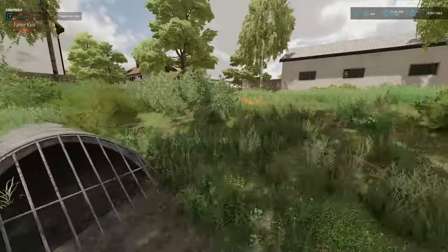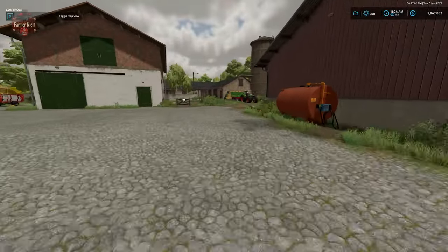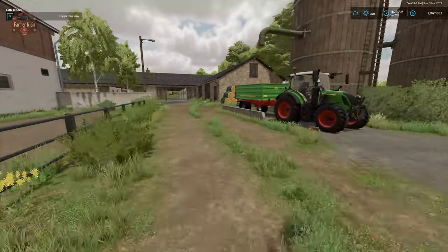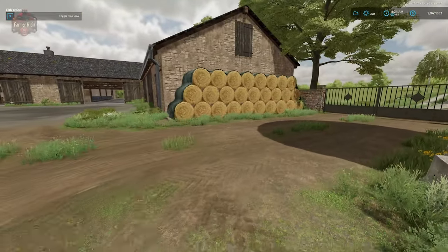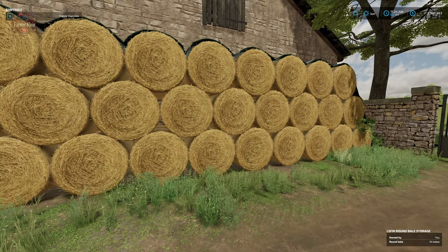There is also a round bale storage stack right beside our farm silo. It operates the exact same way as the square bale stack, and this one is going to hold 54 bales.